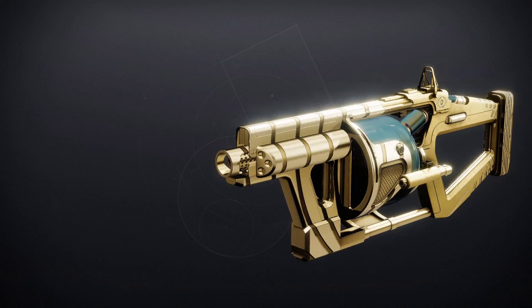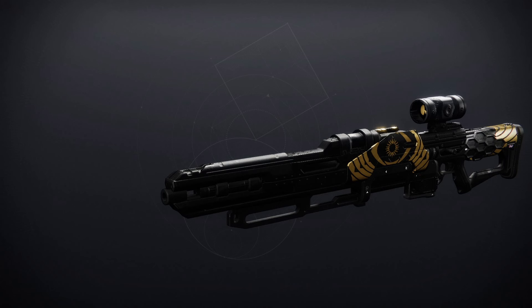The Cataphrat GL-3 is a Power Grenade Launcher — for PvE, Auto-Loading Holster and Hatchling, and for PvP, Impulse Amplifier and Chain Reaction. Then we've got the Eye of Soul, which is a great Sniper Rifle — for PvE, No Distractions and Firing Line, and for PvP, Moving Target and Snapshot Sights.